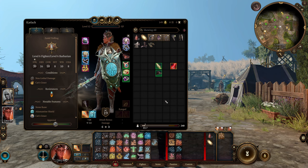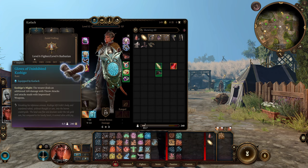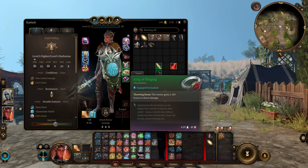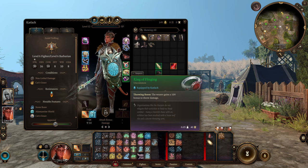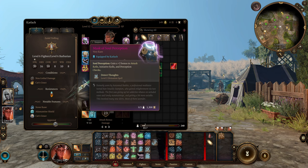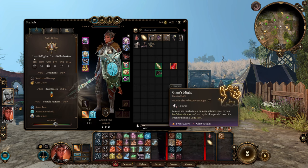As for our equipment, it's all fairly standard throwing. The Gloves of Uninhibited Kushigo add an additional 1d4 damage on throw attacks or improvised weapons. The Ring of Flinging adds an extra 1d4 of bonus damage to throws. Stacking that with Giant's Might, Rage, and everything else — that's a lot of damage in a single throw. The Mask of Soul Perception gives a plus two bonus to attack, initiative, and perception checks. The initiative is what I'm really looking for, with our 16 in Dexterity letting us go first in battle, Rage early, and then start throwing.